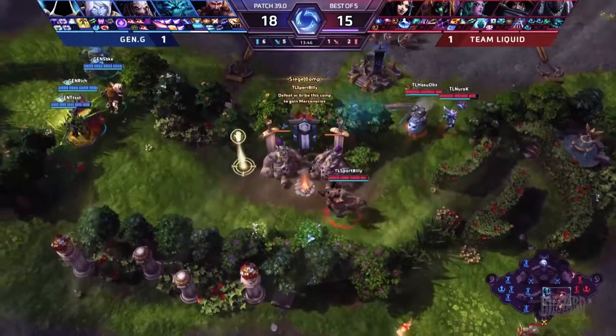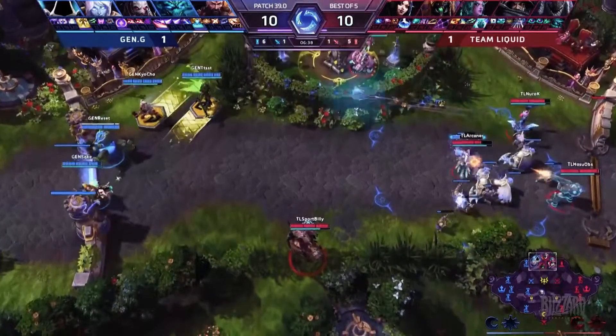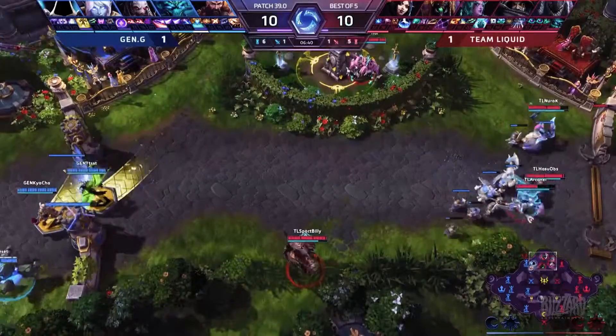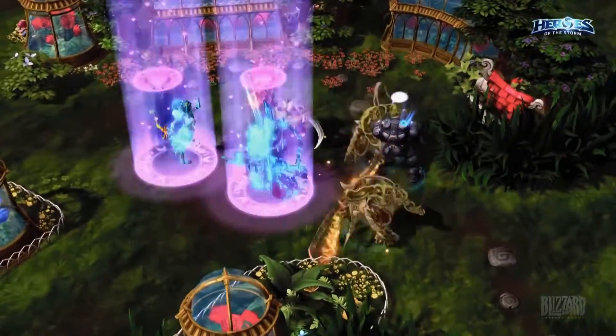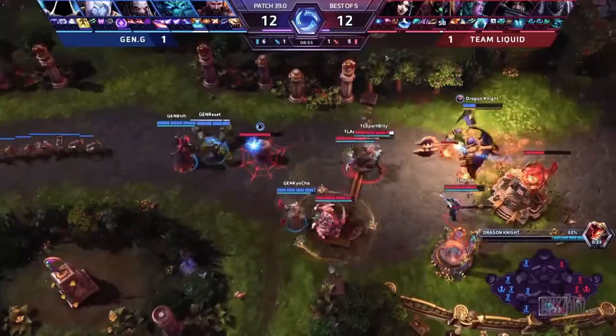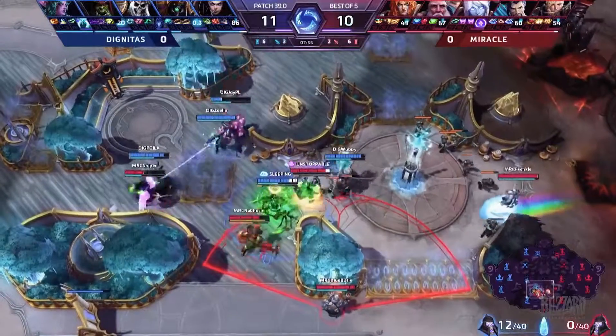Vision is everything in a MOBA, so players are constantly using Tyrande's Sentinel to reveal hidden areas or Fog of War in order to locate and lock down the enemy team. When mixed with her Shadowstalk ultimate, players can make their own ambush from the shadows, gaining the upper hand while being healed over time.